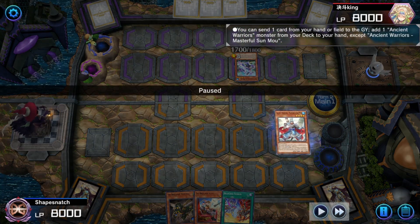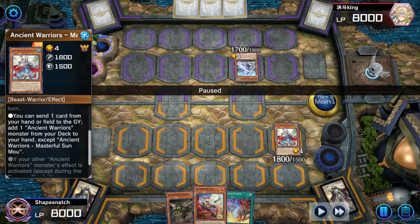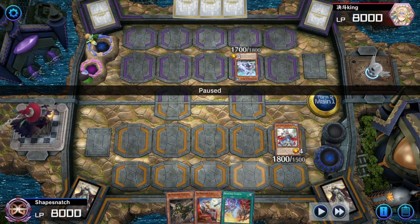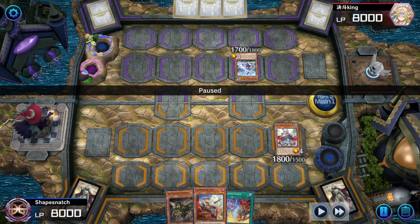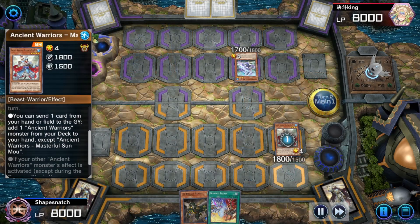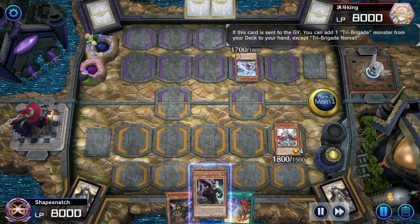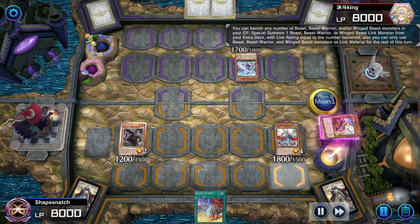Now we're going to normal summon Sun Mo. Word of advice: don't do what I just did — if you specifically have the hand with Sun Mo, Kit, and Nervo, you always pitch the Nervo first. That way you don't have to waste Kit searching the Nervo and waste the Nervo effect in hand — you just dump Nervo into Keras and Keras dumps Kit. I do the wrong play and dump Kit. We get Ashed on our Sun Mo, which is completely fine because we have another Tri-Beast in hand. So Kit is going to dump Nervo, and Nervo is going to add us a Keras.